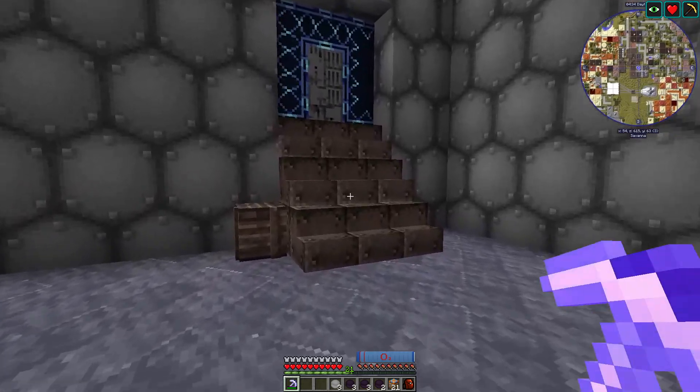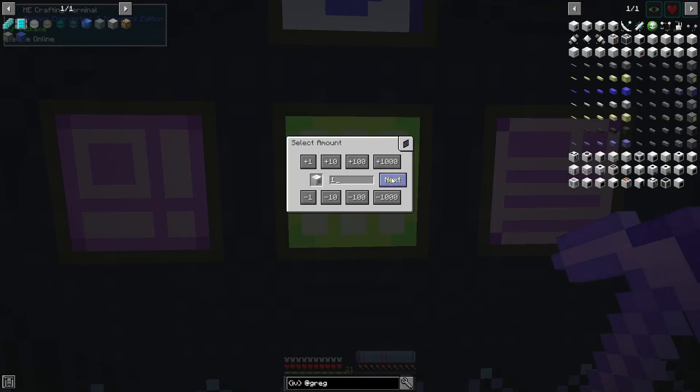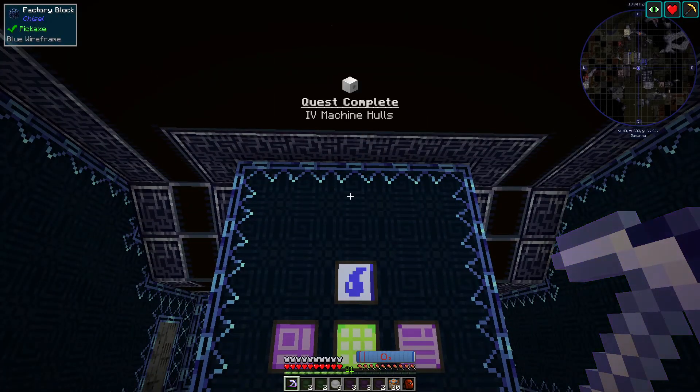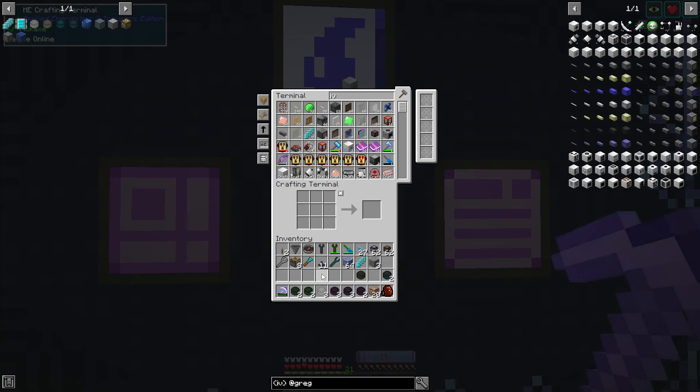Let me get some recipes together — now we can make pretty much whatever we want. I did decide, as silly as it is, that we're going to make a packager. But first, for the quest, I think we can make a basic machine hull — there we go, quest complete! IV machine hulls — oh I love them, very pristine, very clean.